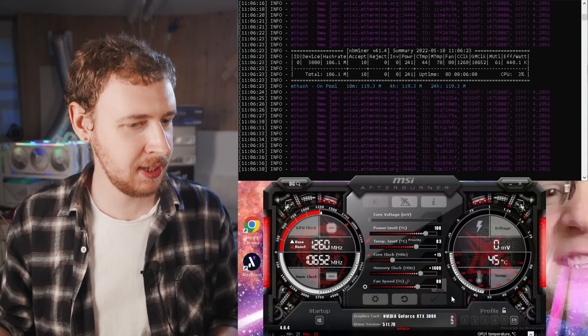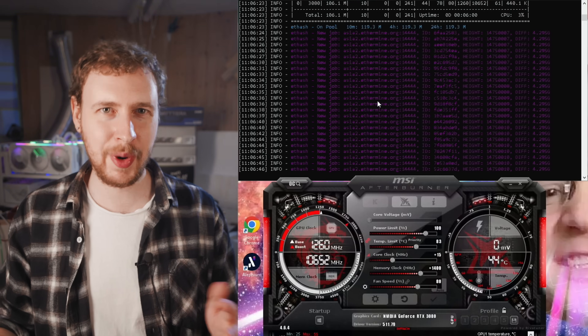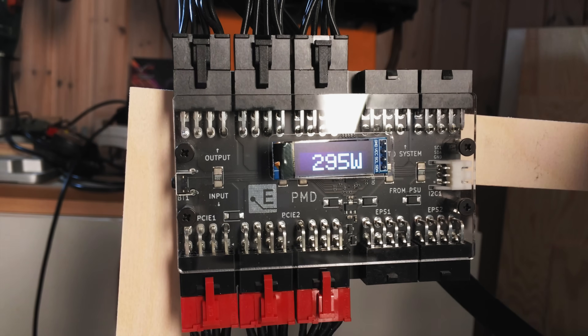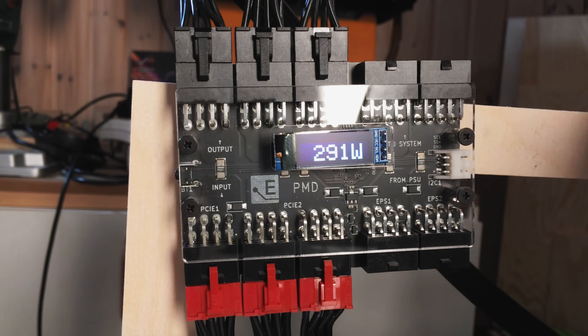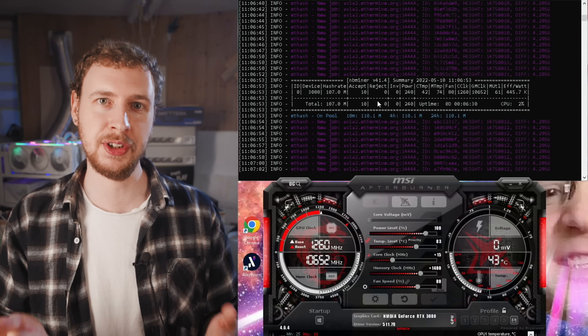We're roughly around 105 megahash or so, although it's pulling a lot of power. So I started locking the core clock lower to find the best efficiency. The sweet spot seemed to be at a locked core around 1250 MHz, as you can see in Afterburner. We're getting maybe around 5 megahash less, but we've lost around 100 watts. It's bouncing between 210 and 290 watts, sometimes dipping above 300. Average power draw is around 260 watts, and for 105 megahash, that is actually pretty good.